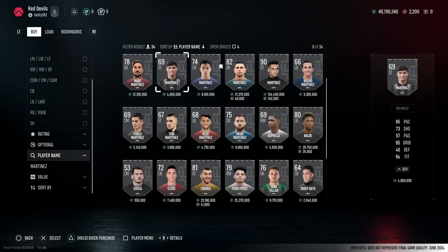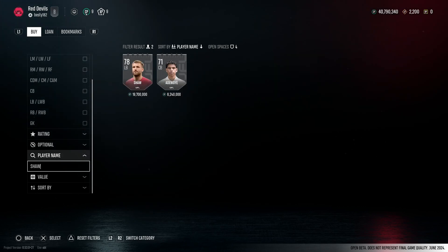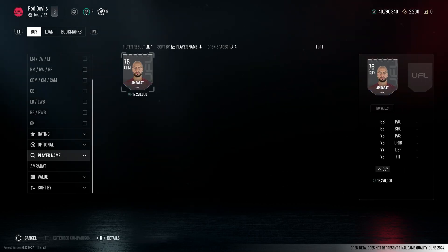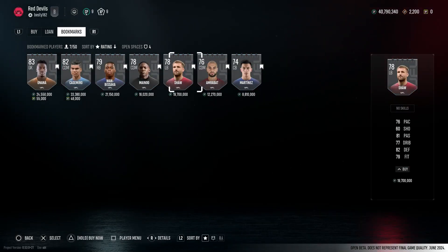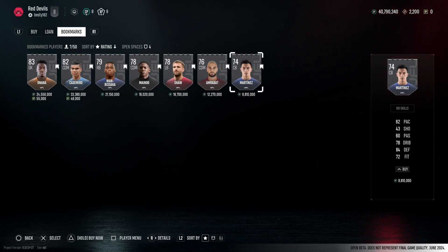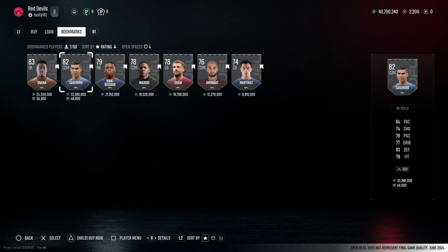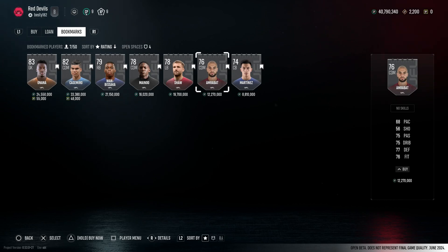If we go over to bookmarks you can see I've added Onana, Casemiro, Wan-Bissaka, Mainoo, Shaw and Martinez. What we could do when this game fully releases is essentially, similar to what we're doing on FC, start working towards a full Man United team and then try to level them up as you go. It's not like FC where they get a new card every week - it's going to be more of a grind.